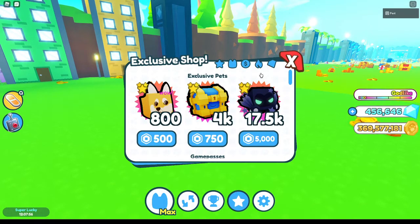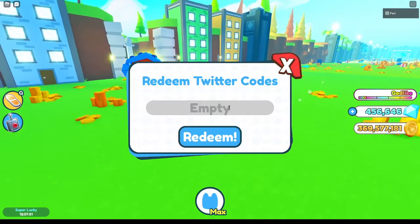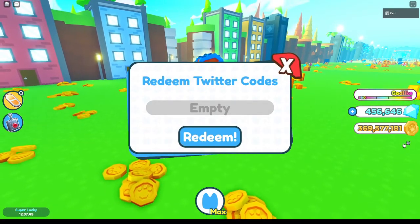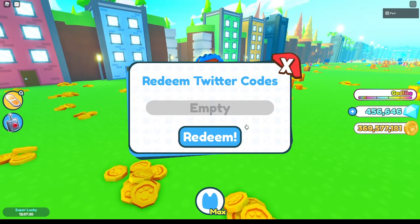To access the codes, click on this little star and then scroll all the way down to the bottom where it says 'Redeem Twitter Codes.' The first code is 'release' — this came out as soon as the game launched and gives you a thousand diamonds. The second code is 'super25k' — make sure it's exactly this, otherwise the code will not work — and that gives you five thousand diamonds.